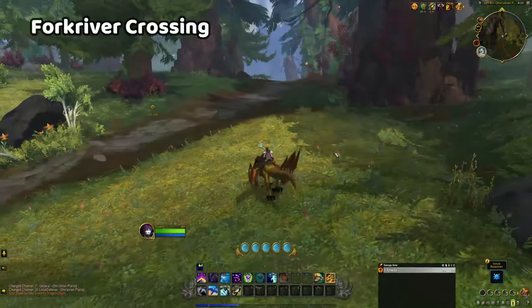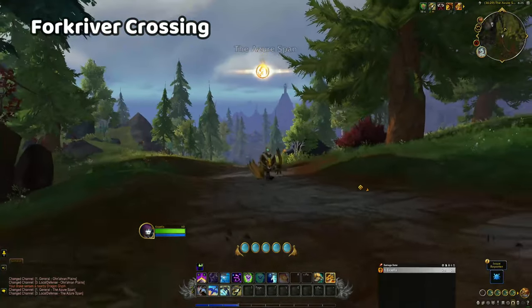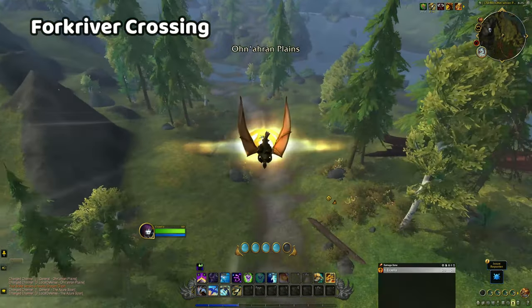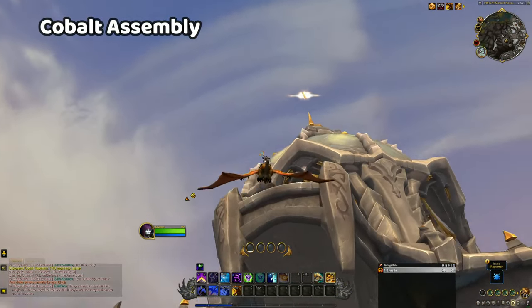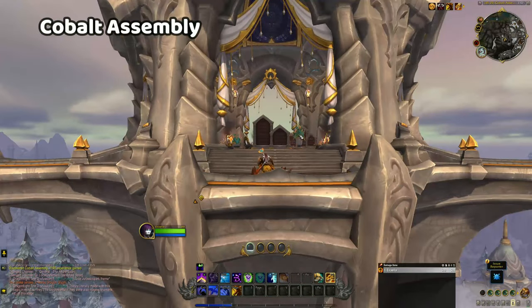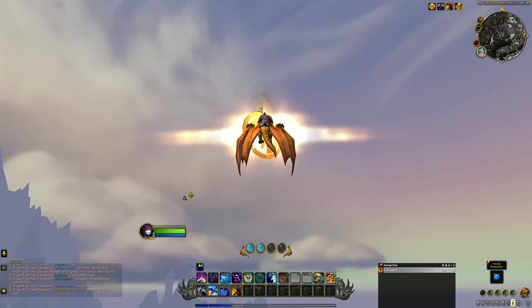Moving into the Azure Span, the Fork River Crossing glyph is a nice freebie. You'll find it hovering over a path which you just need one Skyward Ascent to reach from the ground. Next, the Cobalt Assembly glyph is hanging over the top of a tall tower, but you can land on one of the platforms connected to it to regain your vigour charges for your final push up to the top.